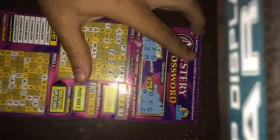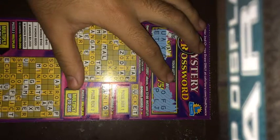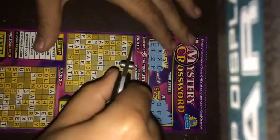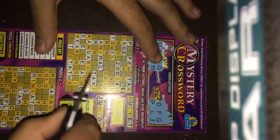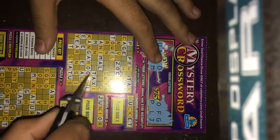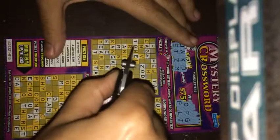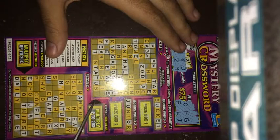So over here we got O and P. O is a pretty good letter. Let's see how P works out. Here we got a P. O right there — nice. Two O's over here. Almost got the word toast. O right there. That's it for this one.